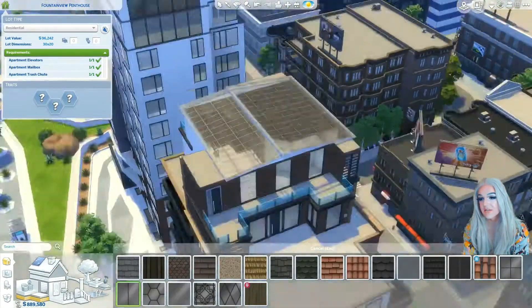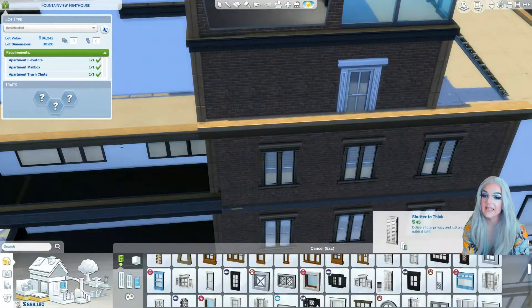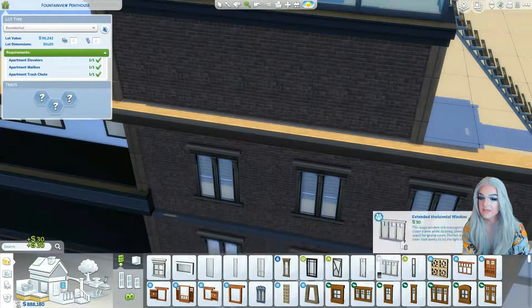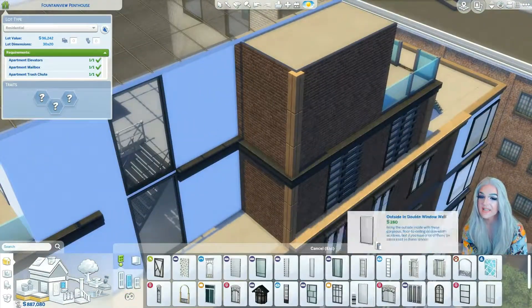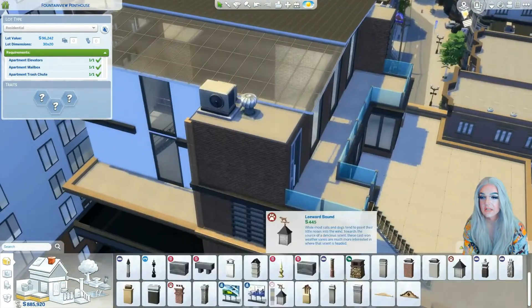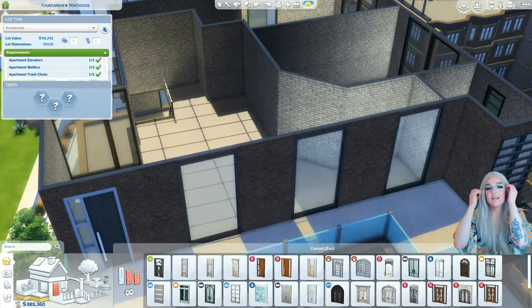Something that irritates me to no end is these trims, these little moldings that go on the outside — if there's stairs on the inside touching the wall, it doesn't connect, and I hate it. You're gonna see how I fix it creatively in a minute. Now let's talk about the roofs, because they look great. I decided I want at least one glass roof, and I love the asymmetricality of the angles. I put a dark roof and the light comes in really well. I'm trying to match those windows, and I firmly believe they don't exist, so I go with slatted windows instead. I'm putting lots of big windows because I love them.